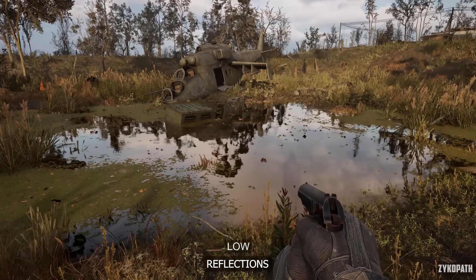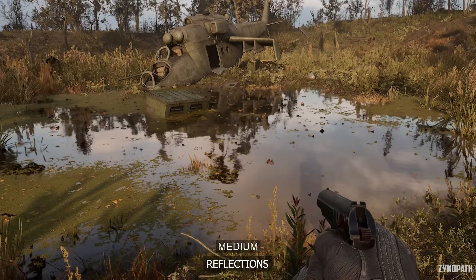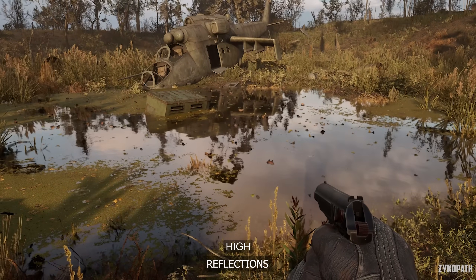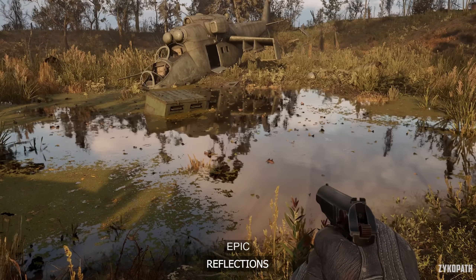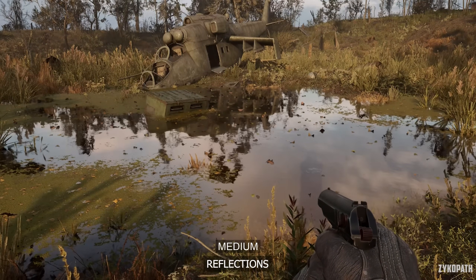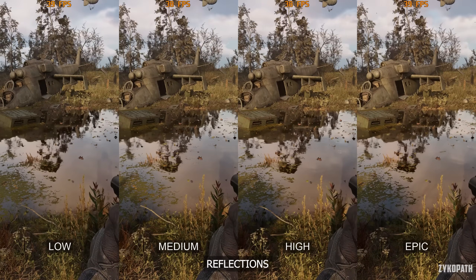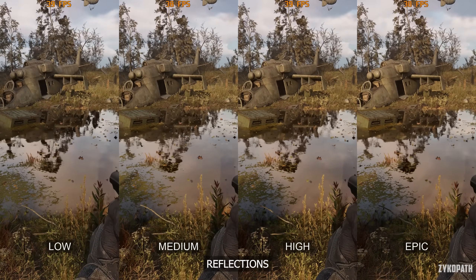The reflections in this game look terrible, and this setting only affects a small portion of the reflections. Each option gradually improves reflection quality up until epic, which looks no different to high. The difference can be seen on the helicopter reflection in this scene, and it's still hard to tell the difference unless comparing side by side. Use high for the best balance.